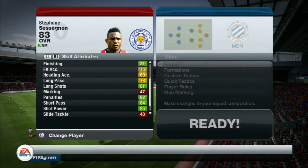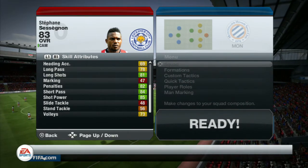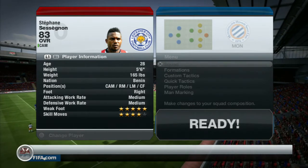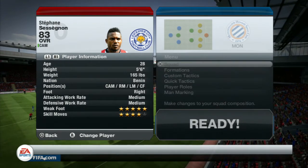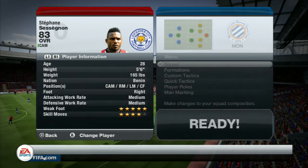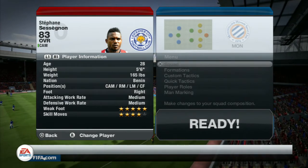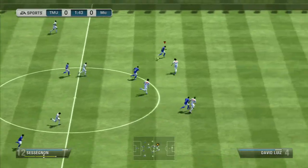He's also got 81 long shots, 82 penalties, 84 short passing, 85 shot power, and 73 volleys. He has medium defensive work rate and medium attacking work rate. He can also play in right midfield, left midfield, and as a center attacking midfielder.